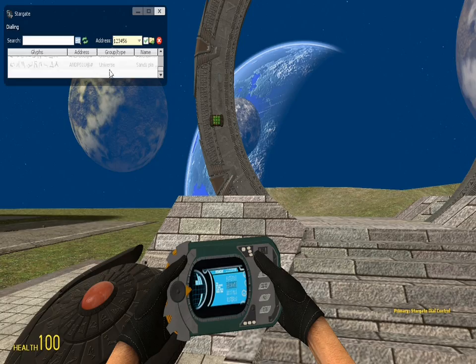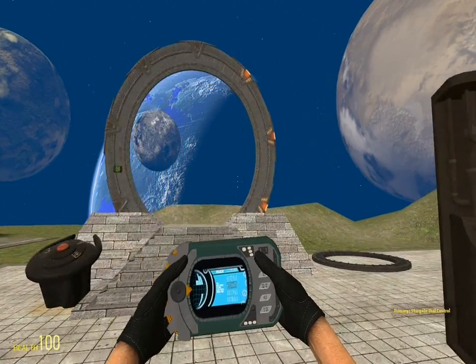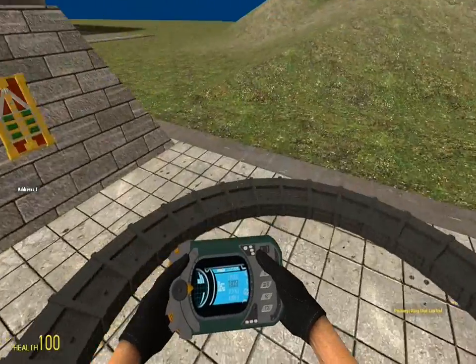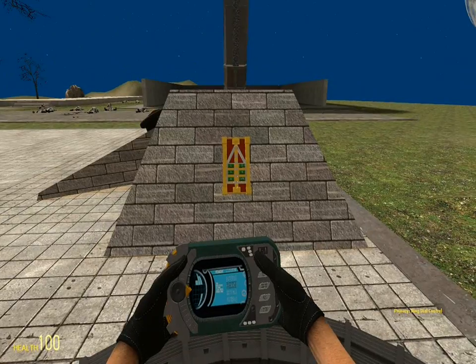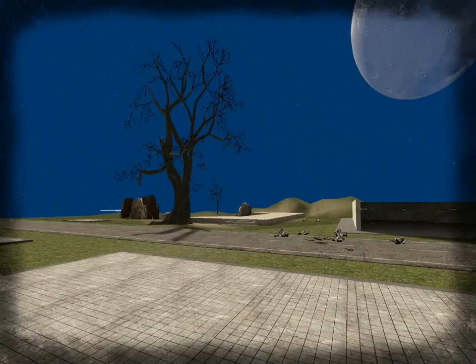Secondary is Stargate Dial Control — it opens up this menu. If I had the power to dial any of those places, it would. Next one is Ring Dial Control, so I'll let me dial out rings and then just back to Kino's.